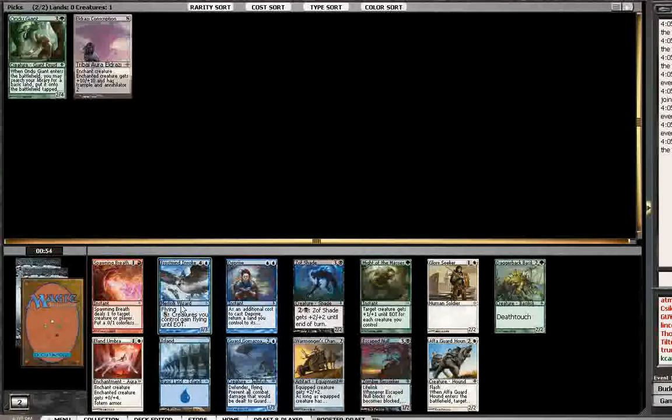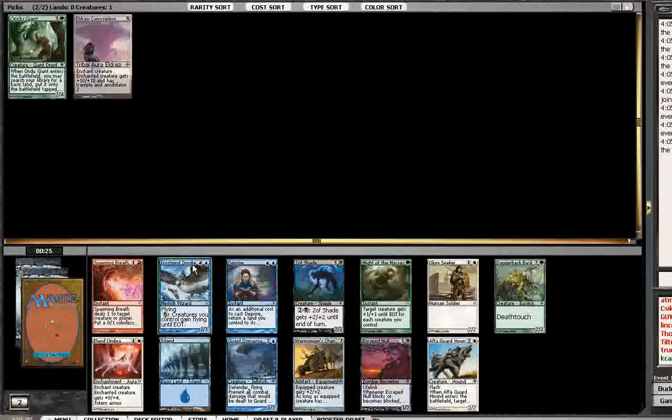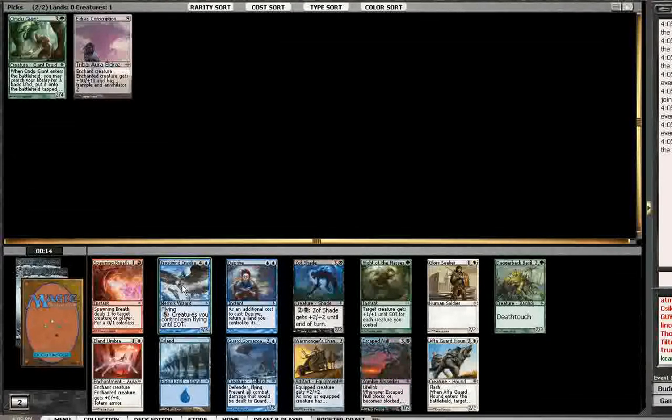Well, sadly, at this point, maybe I should have just taken blue, because blue looks like it's pretty good. Although somebody could be thinking the same thing I'm thinking. These might have just been all the blue cards in this pack, and people cherry-picked the other colors. I guess I can continue to pass blue to my left. We are only two picks deep. The problem is, even if I take the Frostwind Invoker — which of these three is probably the one I would take — I'm not necessarily going to be able to cut blue at all.